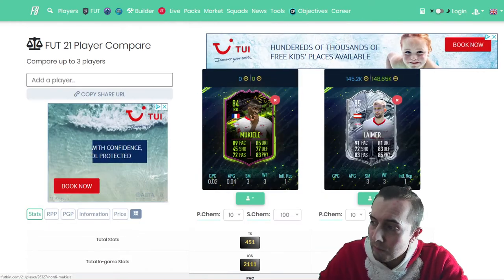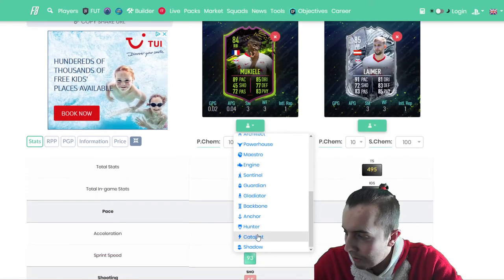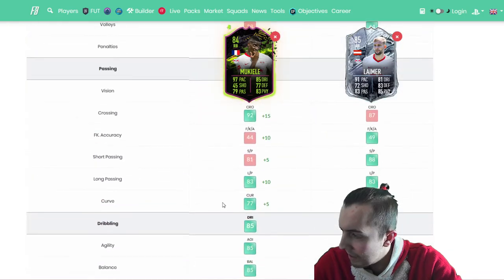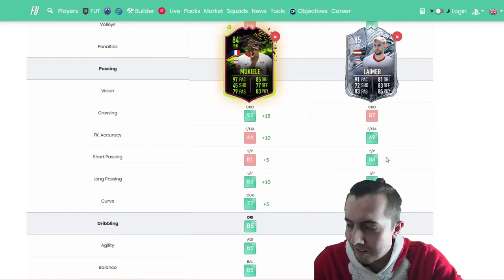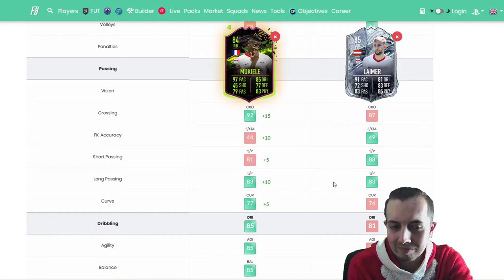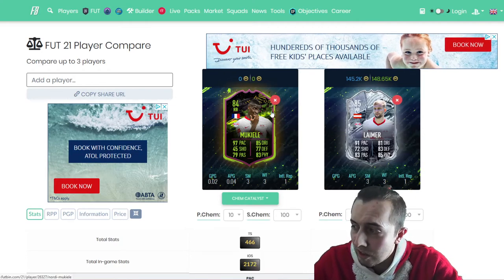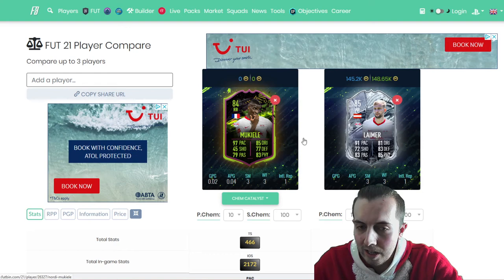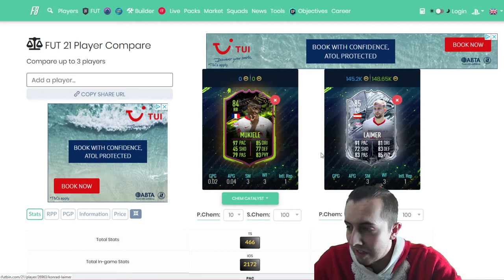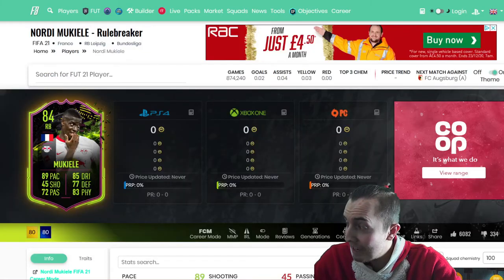The big plus about Leimer's card is his passing. But you could easily just stick a passing chemistry style on Mukiel — like a Castle — and see what kind of boost that gives him. It gets his passing up to 83/81, so it's not that different — it's margins. As a free card you could have earned during Rule Breakers, Mukiel is a really nice card, and I don't think the benefits you get from Leimer are worth 150k. It's a little bit excessive.